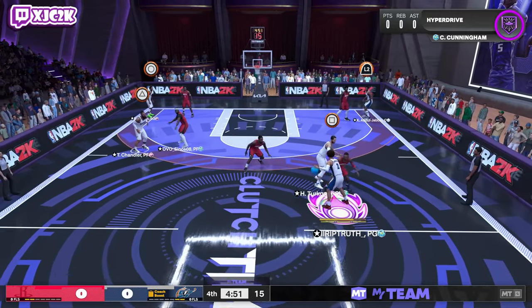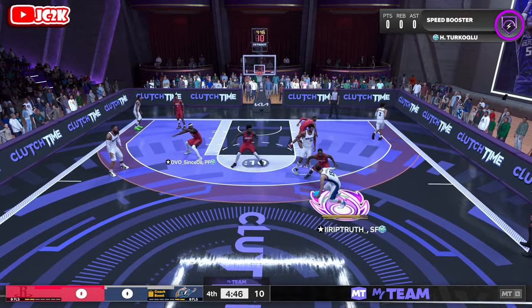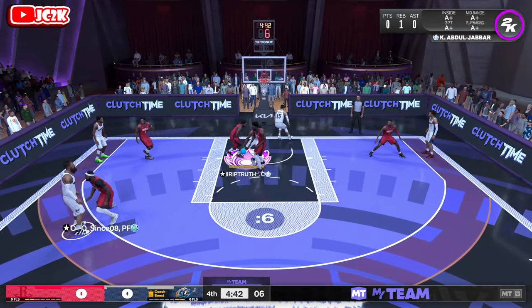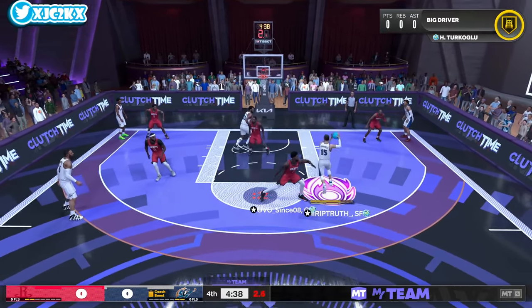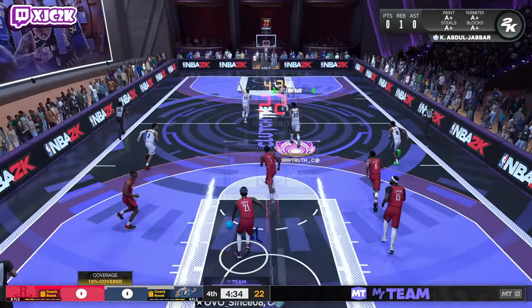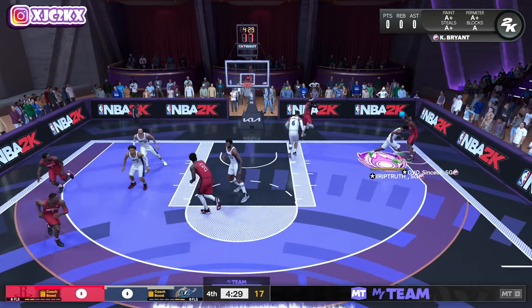The opponent has Penny Hardaway, Kobe, DeMarcus Cousins, and what I think is JR Smith. Hedo gets downhill but unfortunately wasn't able to finish. I've got a mismatch — going to dunk with Kareem, but no way, JR Smith just got a paid stop on Kareem. That's crazy — a 100-overall Kareem. The opponent has a good squad for sure.